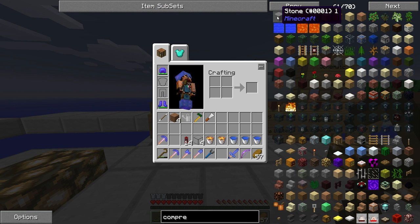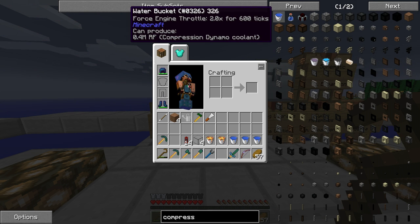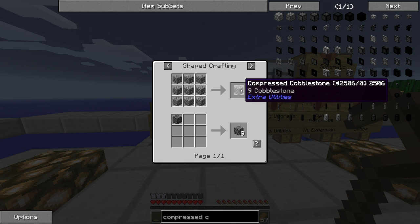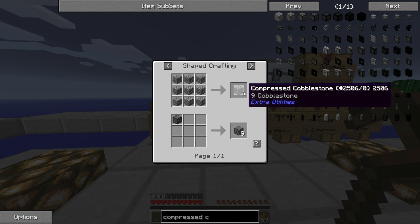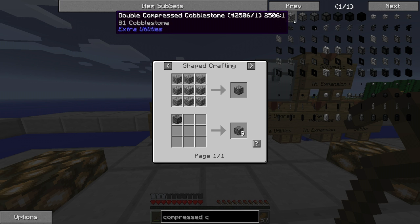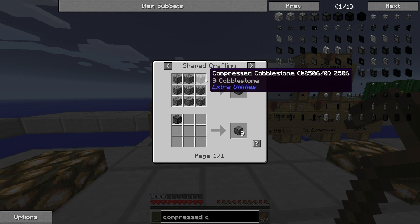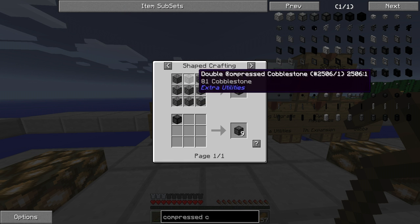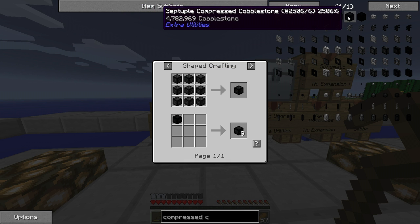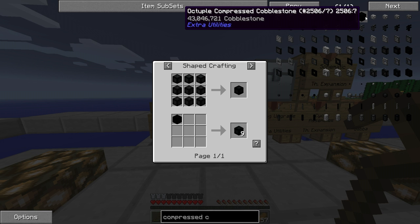Let's take a look at Compressed Cobblestone. Compressed Cobblestone is essentially 2x cobblestone and is made out of 9 cobblestone arranged in a crafting grid. Then we have Double Compressed Cobblestone, made out of 9 Compressed Cobblestone. As you can imagine, Triple is made out of Double, Quadruple out of Triple, and so on, all the way up to Octuple Compressed Cobblestone — which represents an insane 43 million cobblestone.